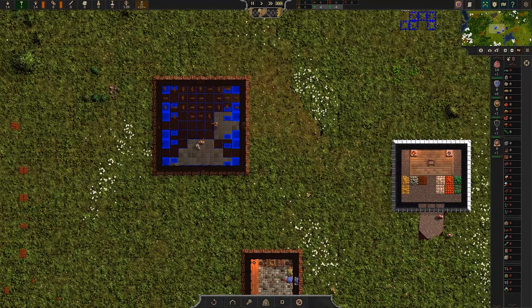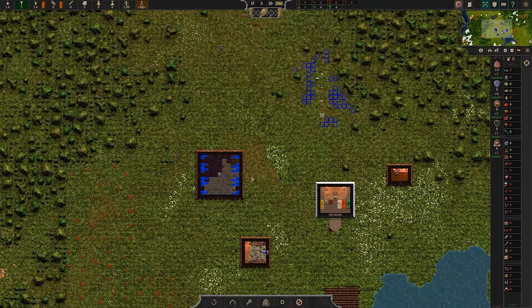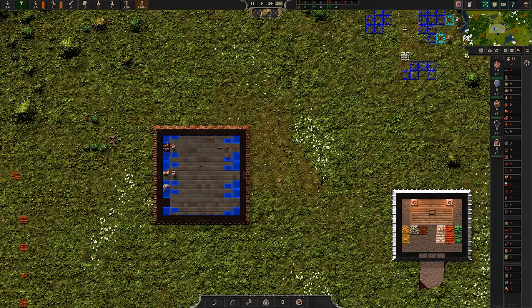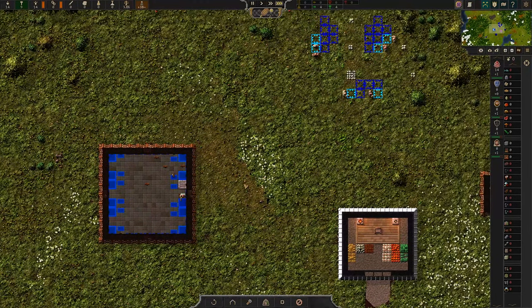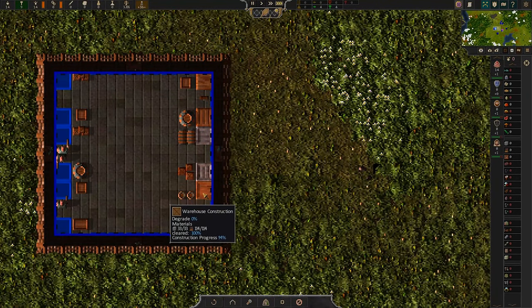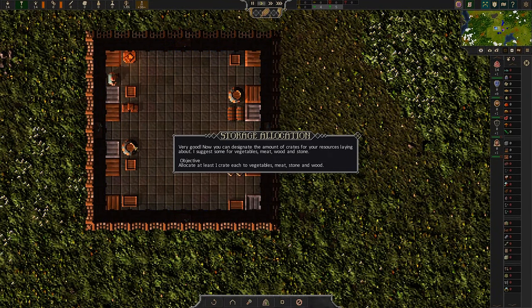I don't know what to make of that, but maybe in the tutorial we don't even really eat — maybe it's just being super nice and rate of consumption is completely different. Who knows? So they're building crates. They do look different from one another — it's cool that they have variable sprites and it's not always the exact same clutter.